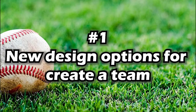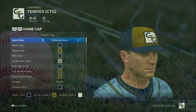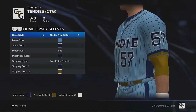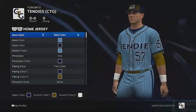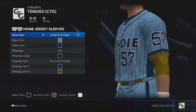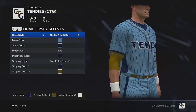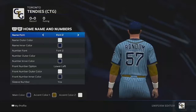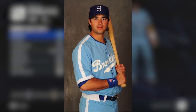Number one: new design options for creative team. In the game now, you can change the color and add shoulder design, side design, or back color. Why not be able to add more or all of those together? Or when you're adding stripes down the side of the jersey and onto the shoulder and sleeves, why can't I add a simple line stripe at the bottom of the sleeves like the old Brooklyn Dodgers jerseys? Limitations suck.